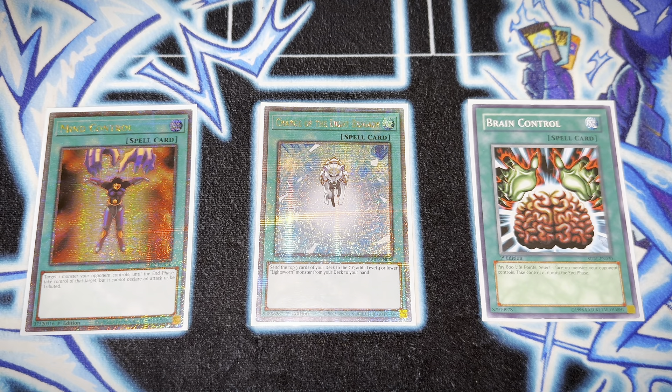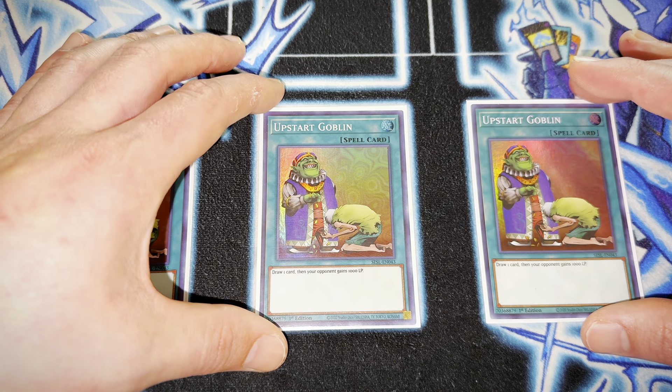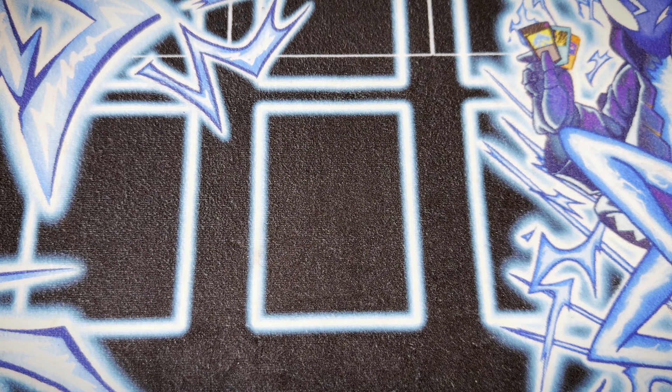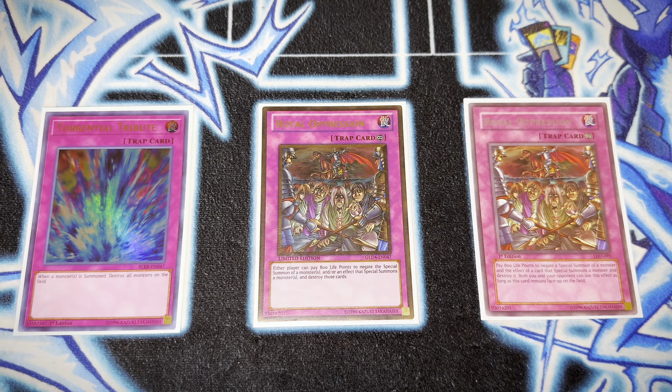I also play a copy of Brain Control. Taking your opponent's monster this format is very powerful. I think Mind Control has more value than Brain Control this format, but I actually like them both for what they can do. Next I play three copies of Upstart Goblin — this card just helps you get to your engine pieces quicker, thins your deck, and thinning your deck in a slower format like this is key. Giving your opponent life points doesn't really matter if you're trying to set up for an OTK. I play two copies of Royal Oppression and Torrential Tribute.